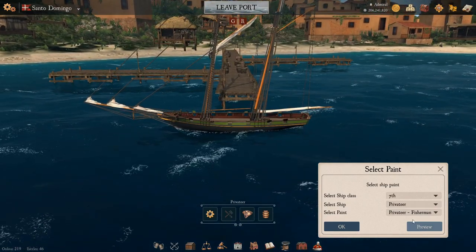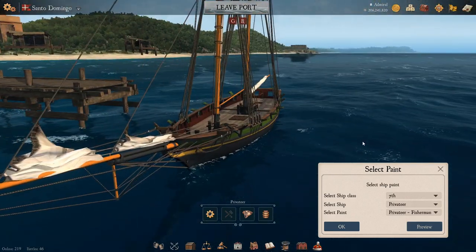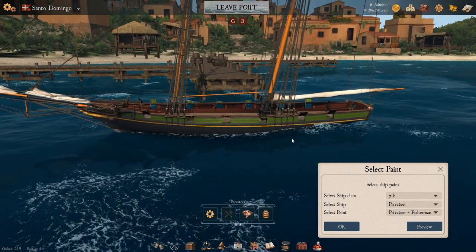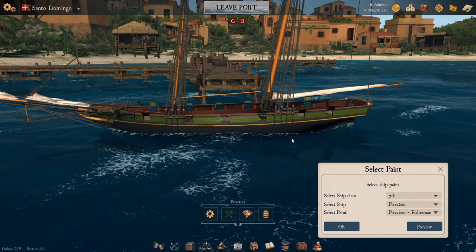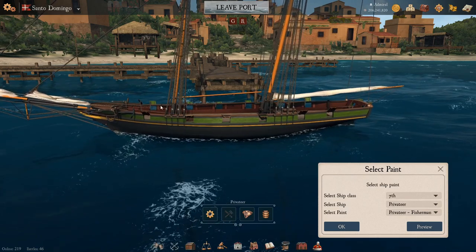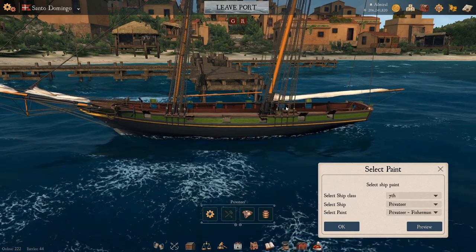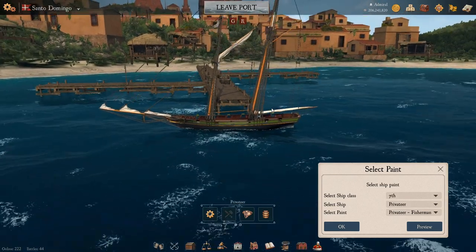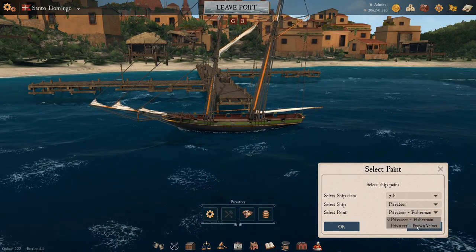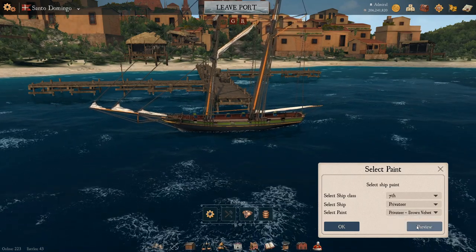First one up is called Fisherman, and it comes up with this alternately colored scheme. Something draws me to this green lime color, but something about it is also off-putting — I can't really tell if it's the reddish-brown siding on the inside that's throwing me off. It both draws me in and color-clashes at the same time. Anyway, there are only two paints for the Privateer: the Fisherman and the Brown Velvet.